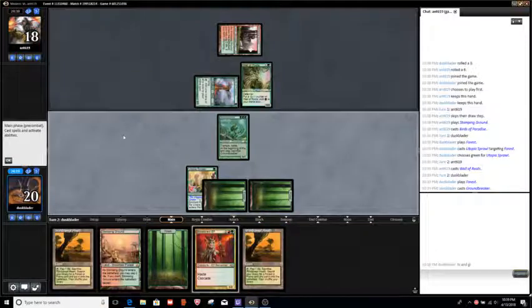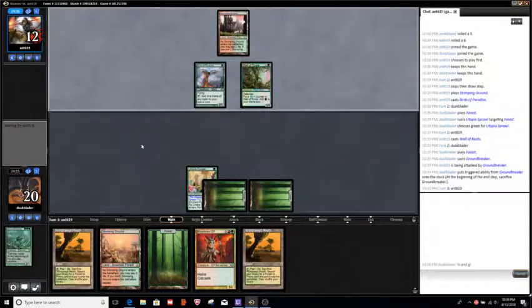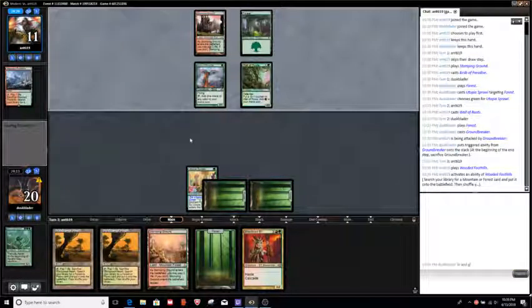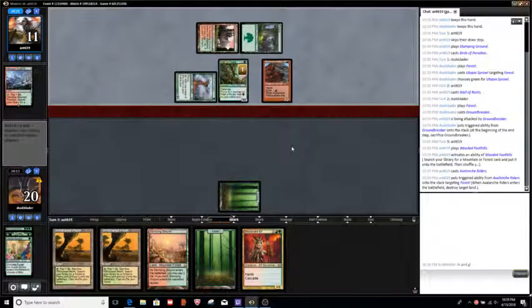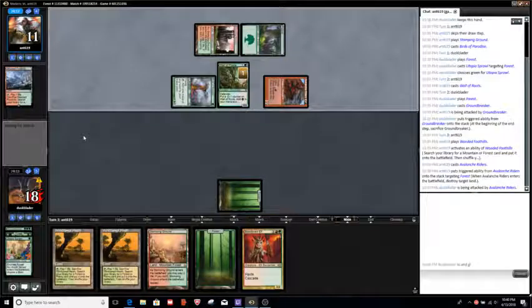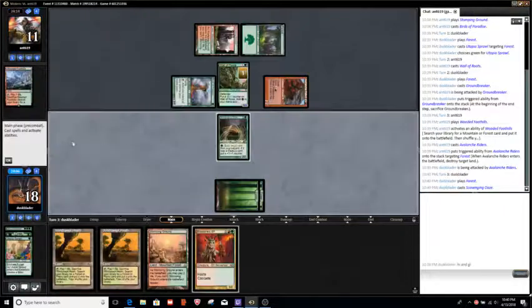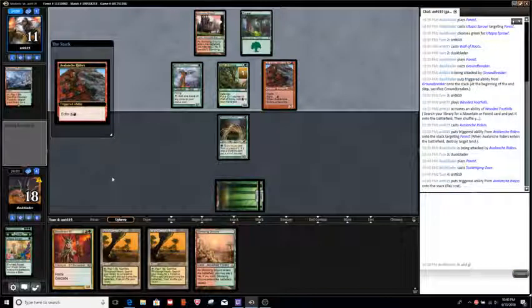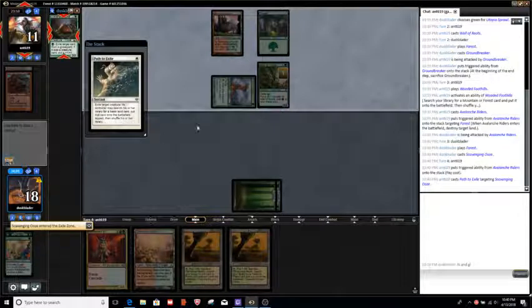Groundbreaker gets our opponent to 12. Next turn if we go Bloodbraid into whatever, we could certainly get them a little bit. Let's see what our opponent's got - a 4-drop... Avalanche Riders. Looks like we're up against some style of Kiki-Cord deck. Scavenging Ooze - hardly our most exciting turn 3 play. Let's see if they pay the Echo cost here - probably not.